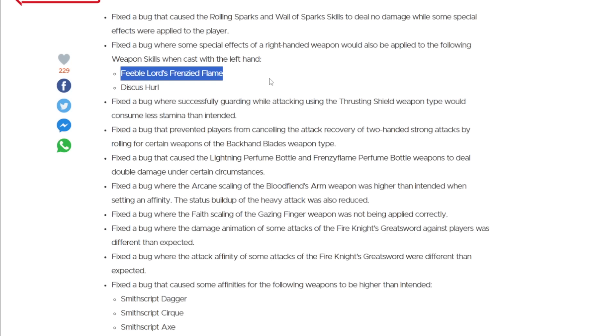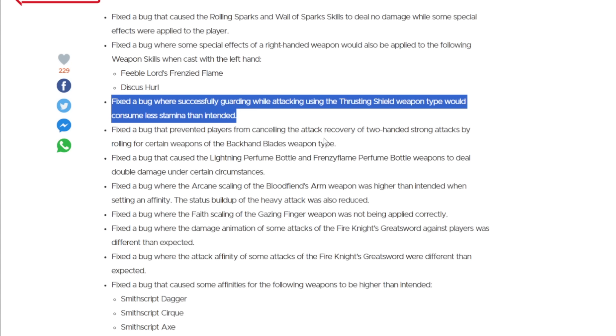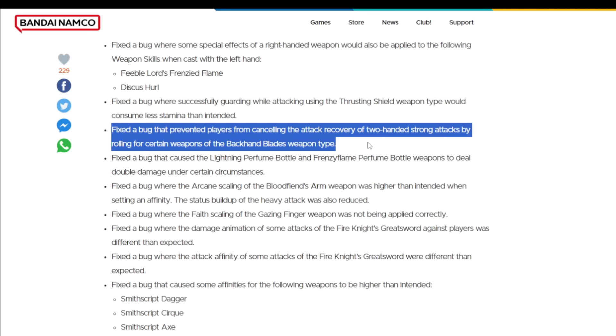In PvE it didn't really matter too much because the build-up was too slow, but I understand why it's happened. Thrusting shields are now properly using stamina when you're poking while blocking — it essentially made you immortal while doing really good consistent damage, so that's definitely something I understand they addressed, but it is a little bit of a shame because it was really fun. A lot of people thought rolling out of strong attacks was actually just a nice little tech, but it turns out it was unintended, so rolling out of strong attacks is gone.